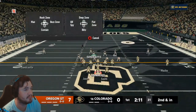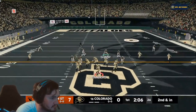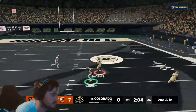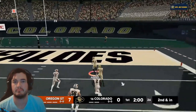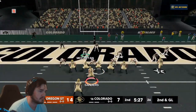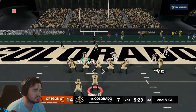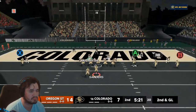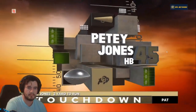Oregon State was already up seven to nothing. Colorado needed to keep up. We're sitting second and inches midway through the first quarter. Sanders is going to find Areas right down the seam for a long touchdown to get Colorado on the board — a good start to the game. Down seven again, early in the second quarter, Colorado hands the ball to P. Jones who punches it in to tie the game up 14 to 14.